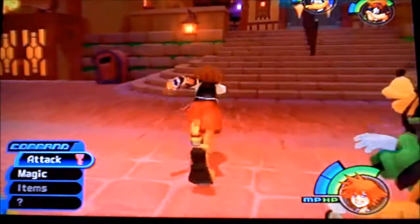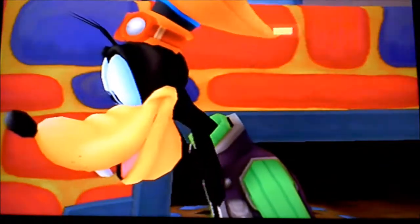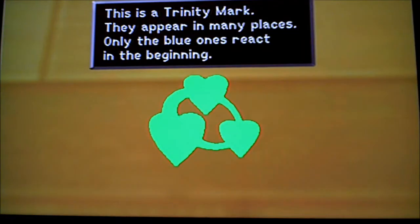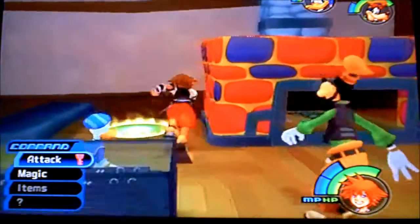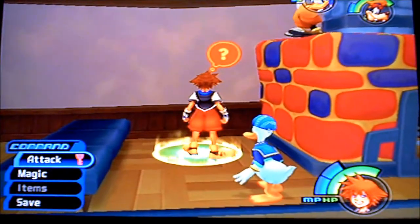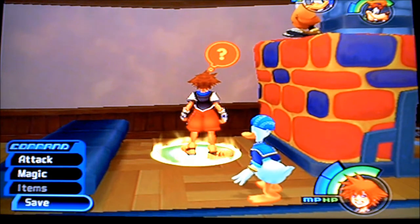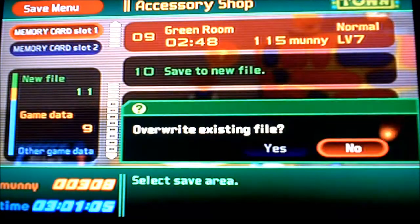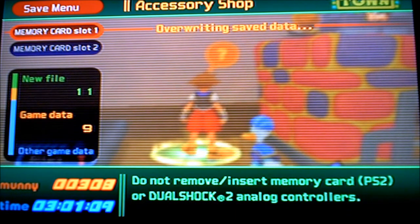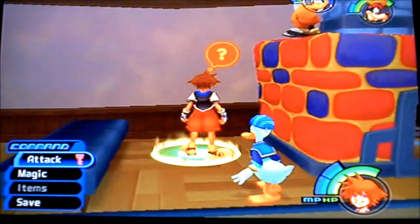That's really it for this episode. Real quick before I end it — the save points that are glowing all from the sides and not just having a big swirl, those are the ones that you can go to for access to the gummy ship. The other ones you cannot access the gummy ship — you can only just save. But anyway, we're going to go ahead and save, and guys, we are going to be ending the episode at level 8 — so not bad. Until the next episode, stay tuned.